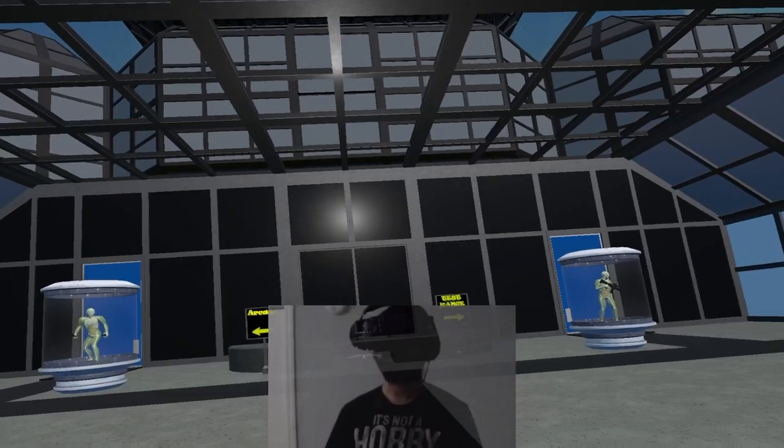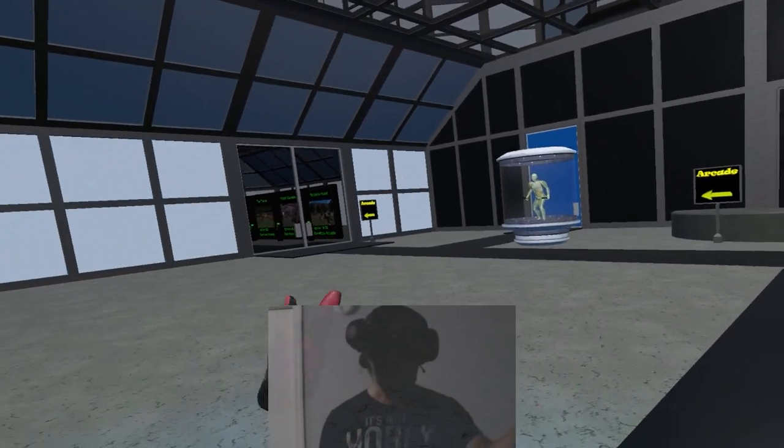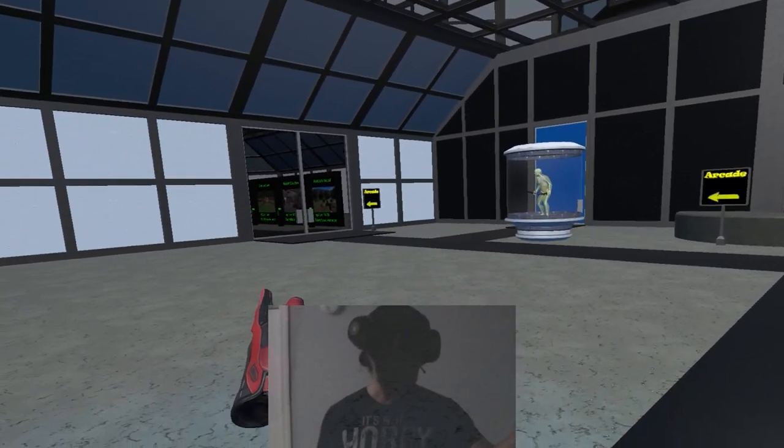Hey, how you doing? So I kind of wanted to give a tour. Over here on the right we have the ranges, over here on the left we have the arcade. To sum it up kind of easily, the right side is the nerd fun, the left side is the fun fun.